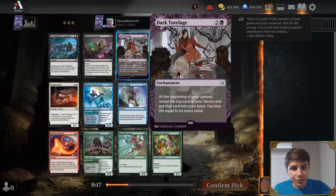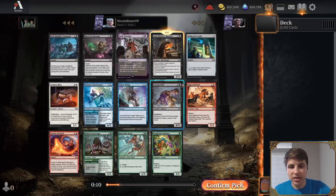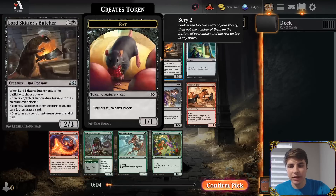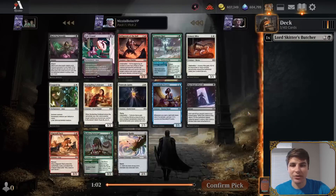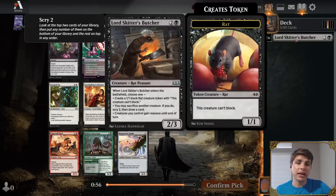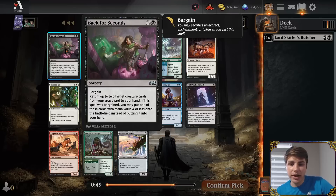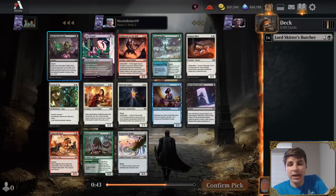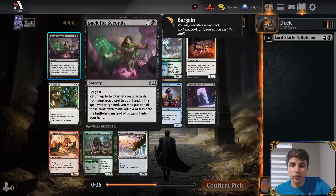Dark Tutelage is a very slow card; I don't really want to take that early. I do think Lord Skitter's Butcher is quite strong, so I think I'm going to take that. The commons aren't too impressive. Back for Seconds is probably a better version of the recursion effect, because you don't need to bring things back to play — you can just get them back to hand. It actually has some synergy with Lord Skitter's Butcher, because this can make a rat token, and then you can use the rat token to bargain this card if you want.